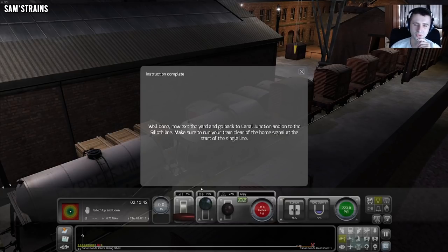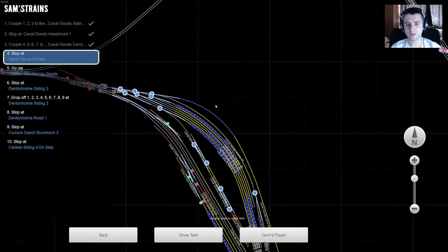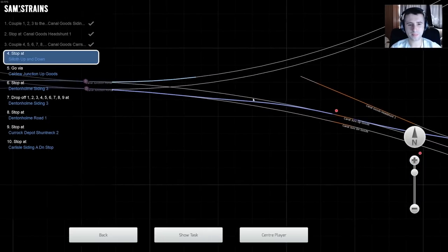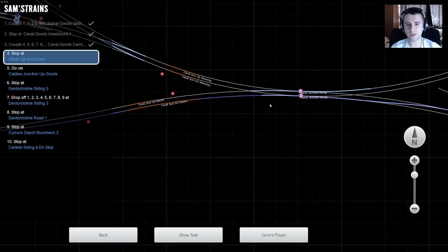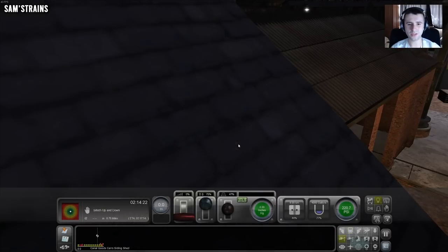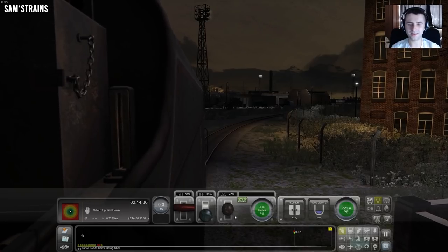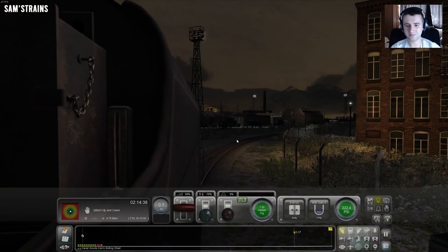Exit the yard and go back to Canal Junction onto the Silith line. Make sure you run your train clear of the home signal at the start of the single line. So I have to move off. Everything here should already be set. This is actually a good one to teach you about setting the right roads for your signals. I think that is pretty much it. Should I be whistling this early in the morning? Feels disrespectful, but safety first.